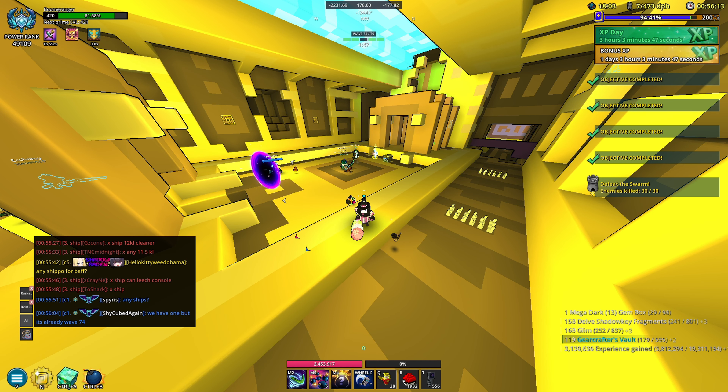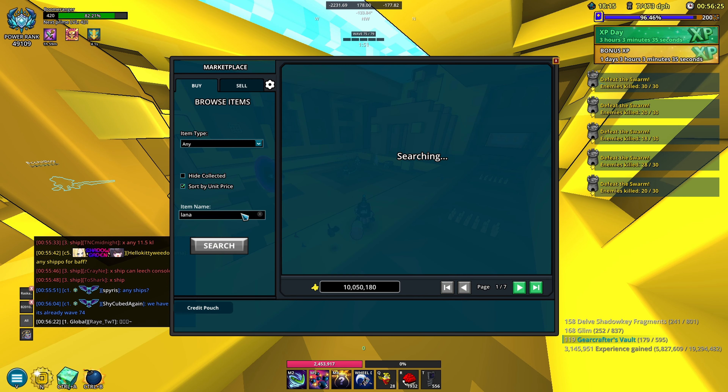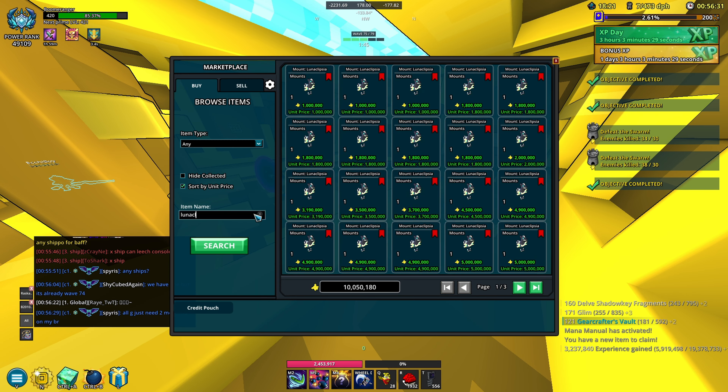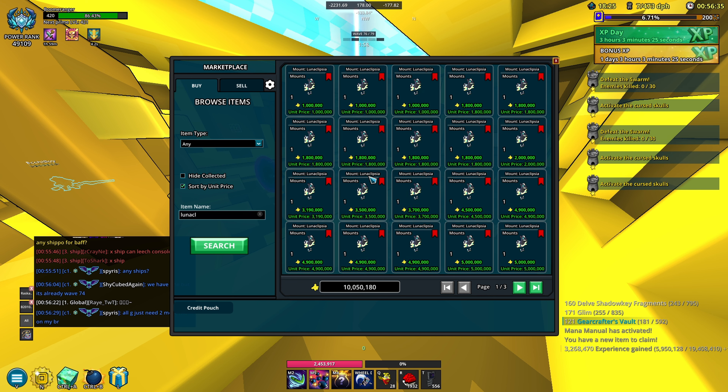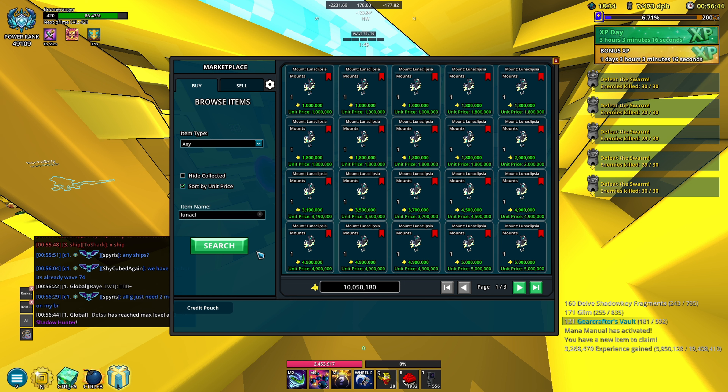Lunaeclipsia — I have no idea what the best outcome would be but it's definitely not having it at 1 mil. It literally just dropped in price as we speak, so the prices are still going down — it's ridiculous. They could do a server rollback for at least a couple of days, maybe that'll fix something, but then I guess these items could just get listed again.